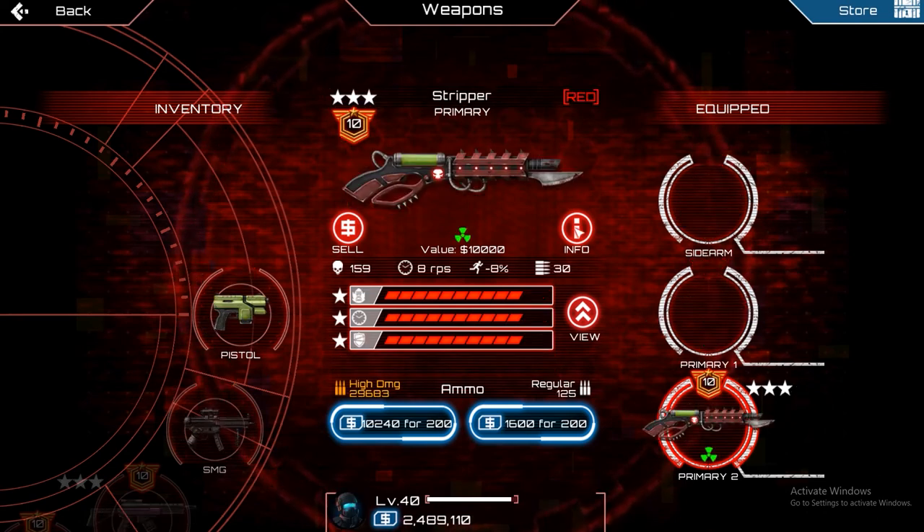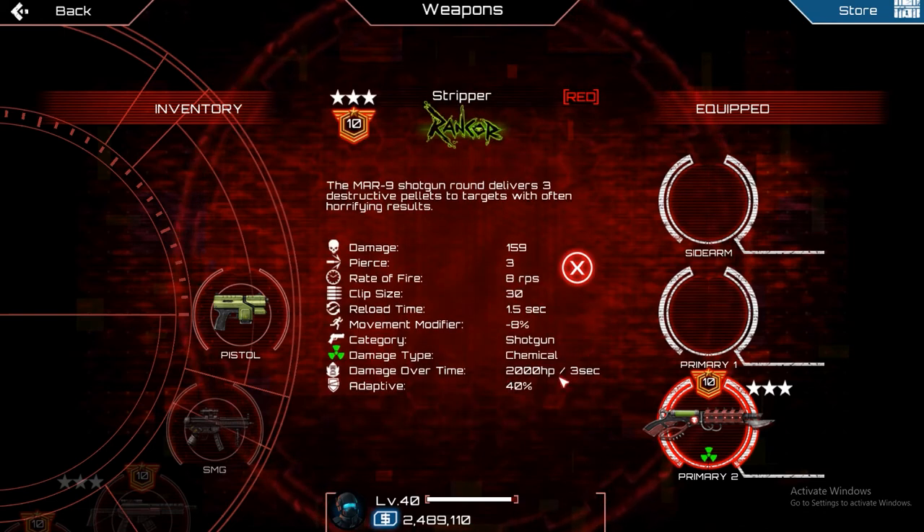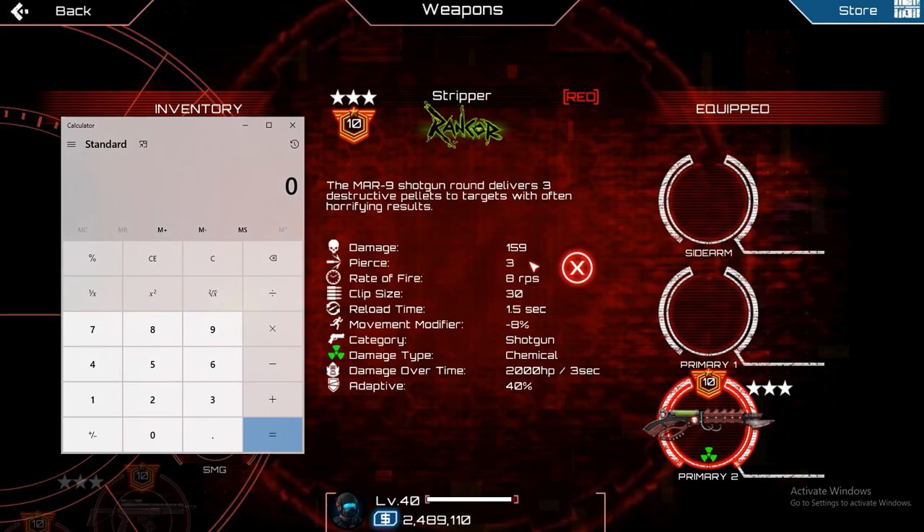I'll give an example on how to calculate your damage with a red Stripper. It says here it has 2000 base damage, but that isn't its actual base damage. Its actual base damage is 2000 times the number of pellets we shoot, which is 3 on this character. Now if we're shooting at a boss, we give it a 100% more damage multiplier which makes it 12k. This is our base DoT damage.